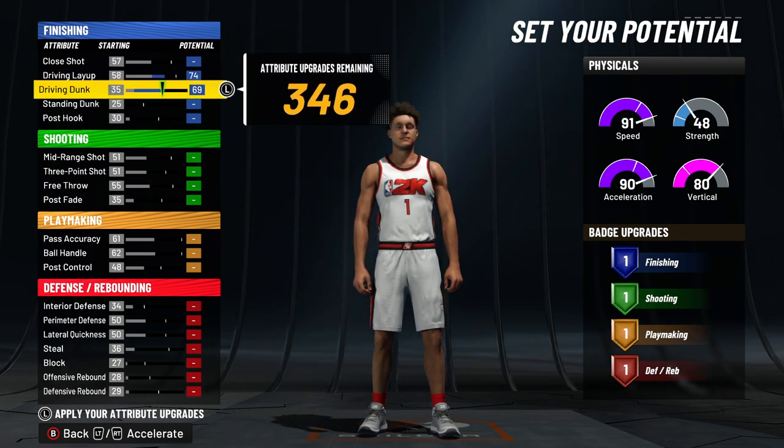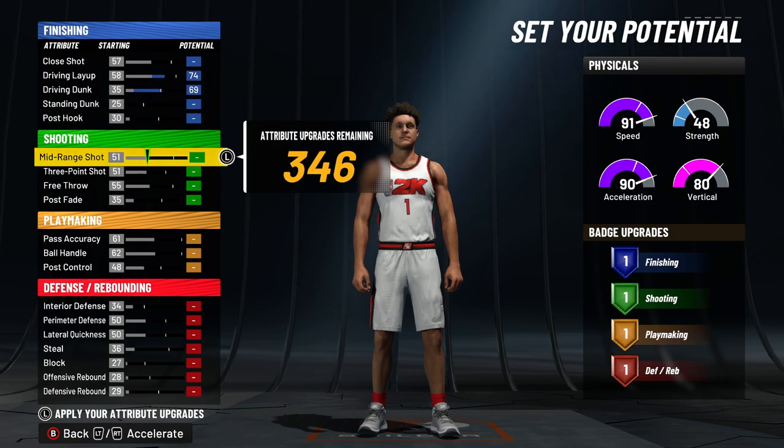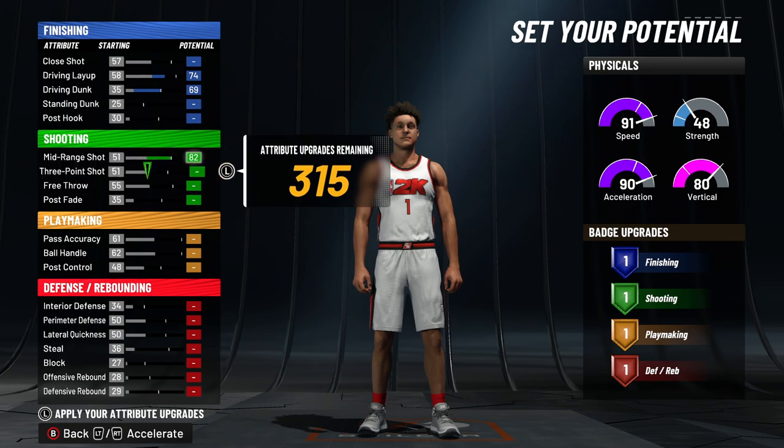Put your driving layup to 74 and your driving dunk to 69 — that's all you touch on finishing. You only get one finishing badge on this build, which isn't horrible, but you're gonna have to live with it. You're not gonna be dunking on anyone. Max out mid-range at 82.